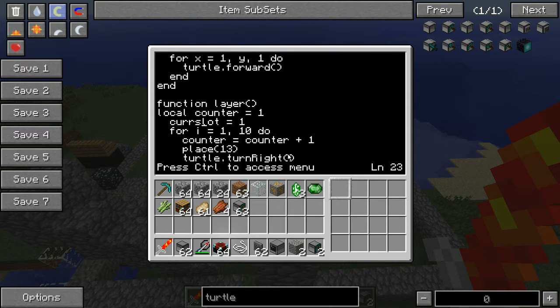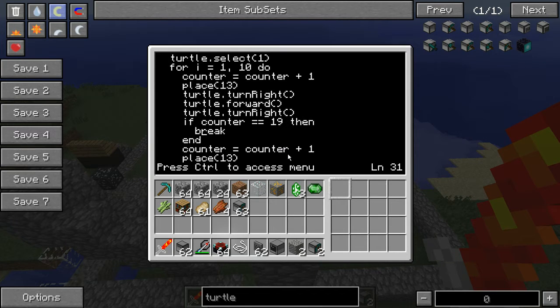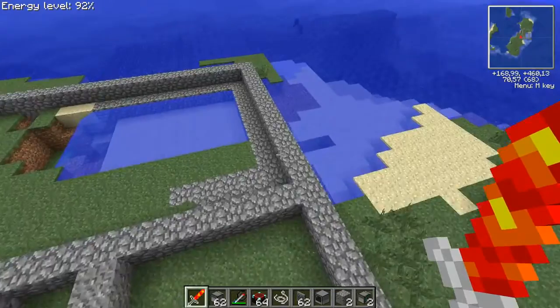So this move function — first I want to check: turtle select slot one. When we select slot one here, it has nothing to do with the current slot. We can change the code here a little. Turtle forward — just demonstrating what move one did. We can just do move one. Move one, same here.